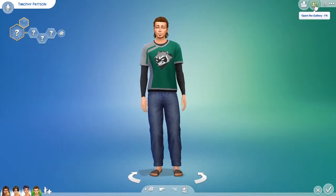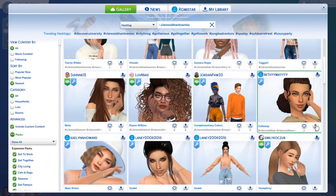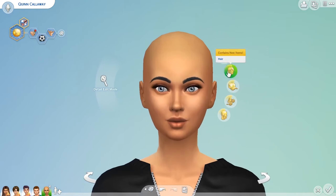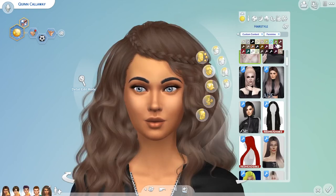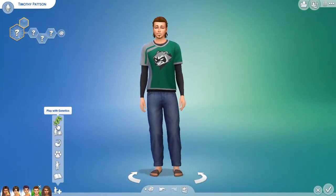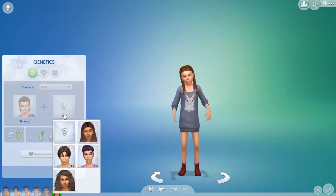Now to find Timothy a wife - or partner, whatever. This one looks good - she's got loads of CC. Yeah she does look like her preview. I'll put some nice brown hair on her and dress her. We'll go with this curly brown style. She's Quinn Calloway - I like that name. It's nice, Quinn.